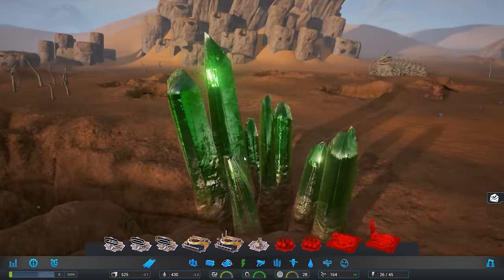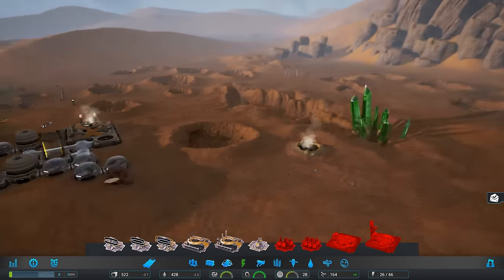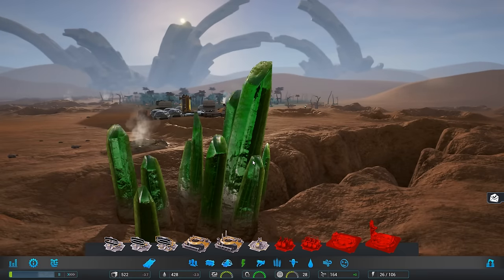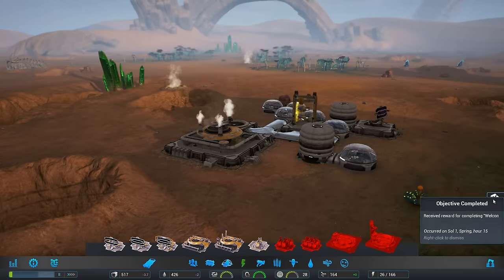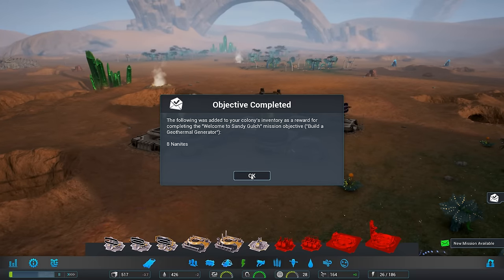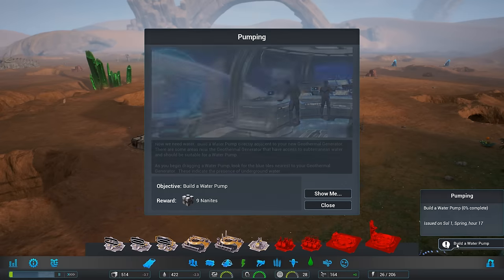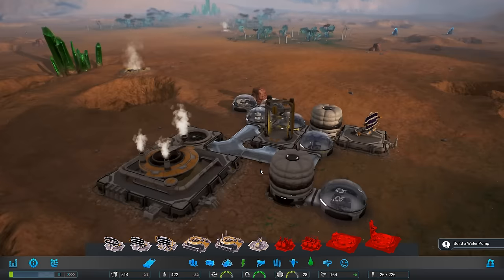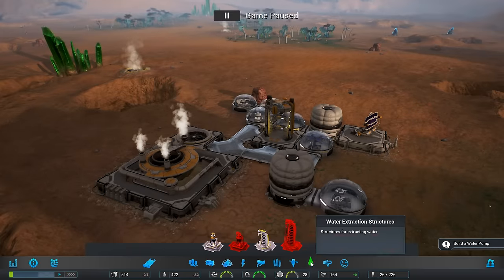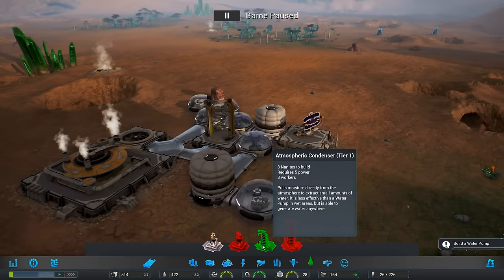And then iridium crystals or something. Looks like plutonium, except iridium — from what's the game called? No Man's Sky. Okay, objective completed. Excellent. We got eight nanites from that. We're going to keep it paused while we're doing this stuff. And there's the water pump, and there's the atmosphere condenser.